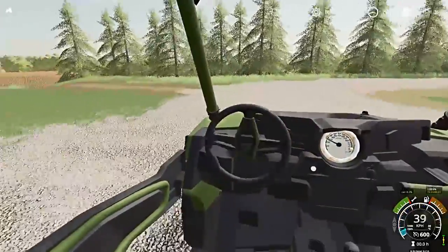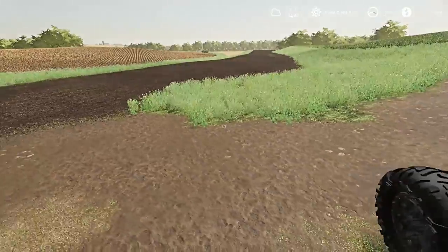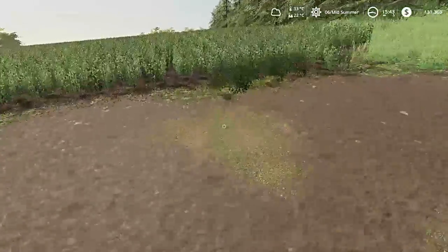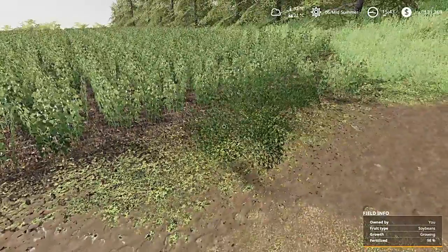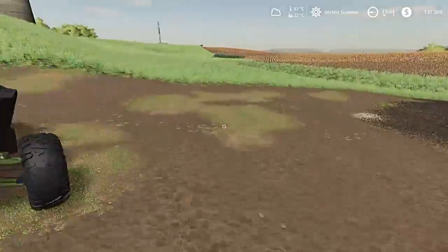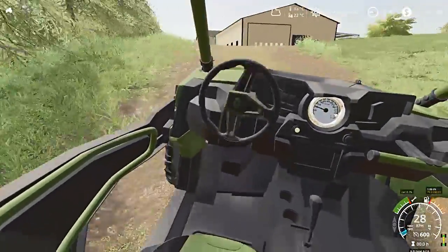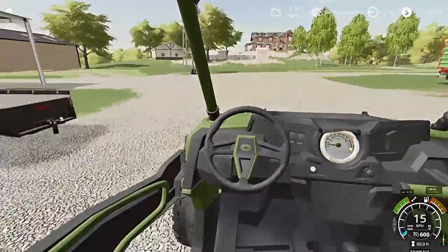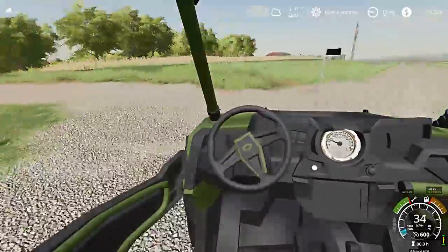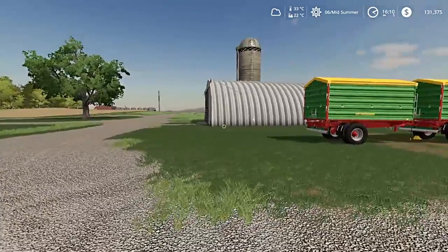Going down here to check things out — those fields are planted, and the soybeans are doing good. It'd be nice if you could actually water these things, especially since the river's all dried up. Unless I messed something up when I was editing the map — I just noticed that now. I don't think I did, but I'm just trying new things to gain experience doing different farming stuff.